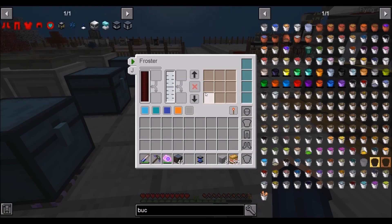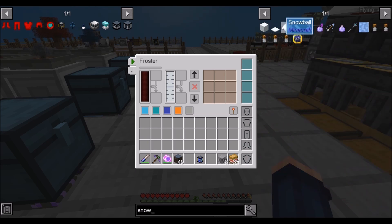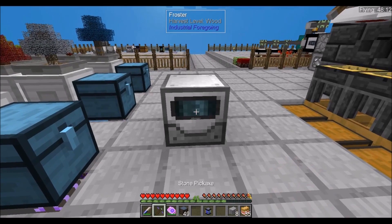It needs power and it needs water. For snow — let's take a look. Machine output: defroster. So that's what we need.